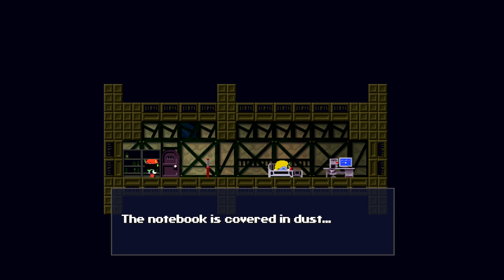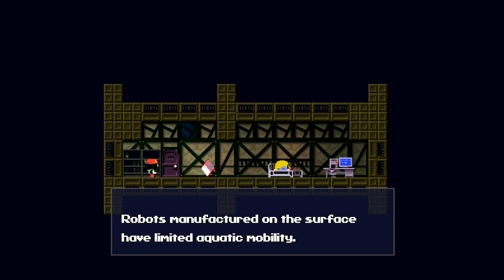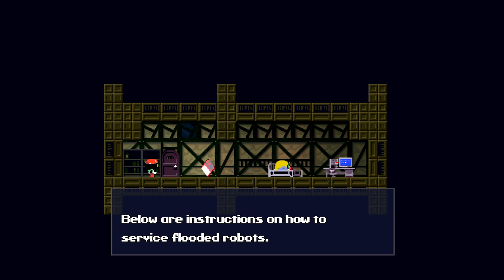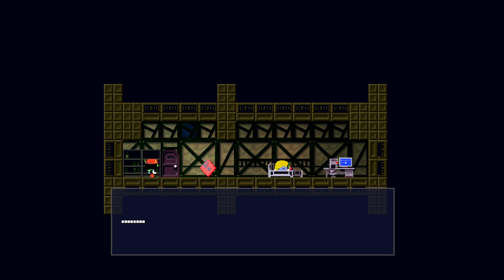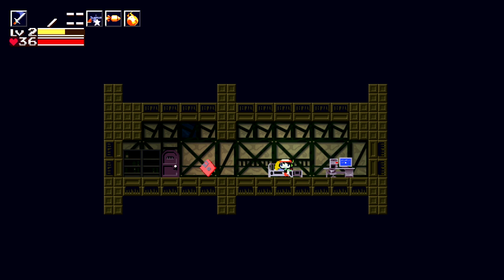But let's actually check these bookshelves first. The notebook is covered in dust — open the notebook. 'Robots manufactured on the surface have limited aquatic mobility. In the case of flooding, the system will automatically initiate a shutdown to prevent short-circuiting. Below are several instructions on how to service flooded robots.' We learned how to service flooded robots. Flooded systems will begin a reboot process automatically after using the above method of draining.